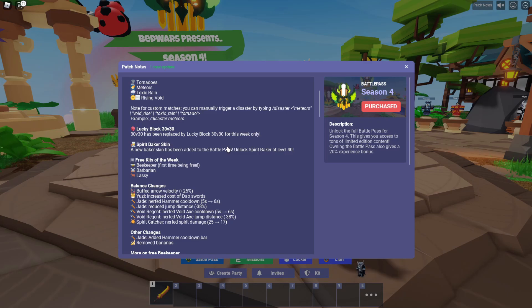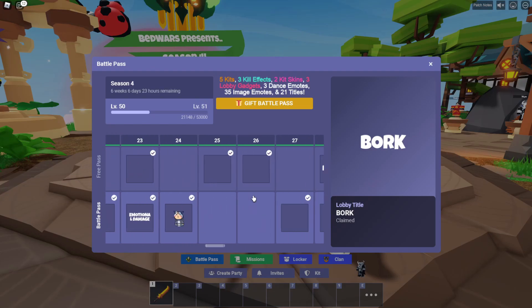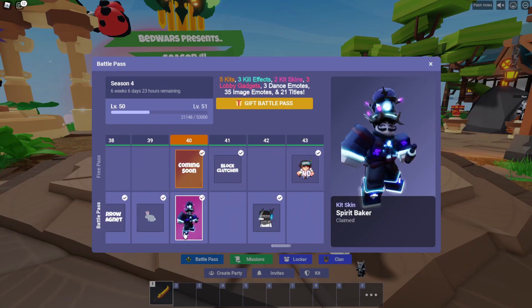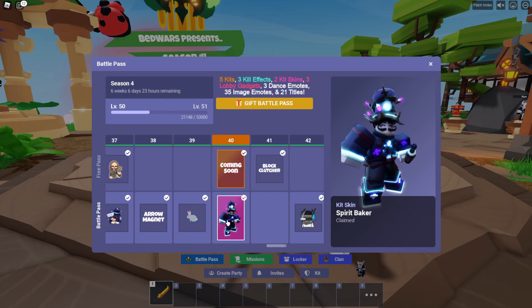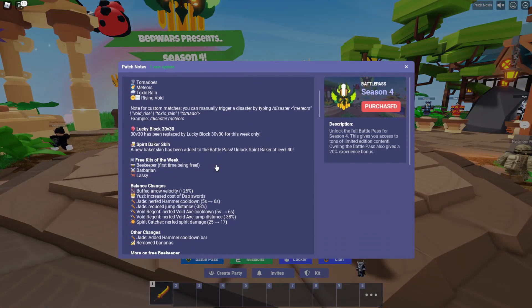I don't like Lucky Block, but maybe the chaos of 30v30 with Lucky Block could be pretty interesting — I'll have to check that out. A new Baker skin has been added to the battle pass: unlock the Spirit Baker at level 40. Let's hop into the battle pass and look at this. I should already have it since I maxed my battle pass out. Oh, it's going to be in the paid track. So if you paid for the battle pass you will get this skin. I'll make sure to do a showcase on this after this video.